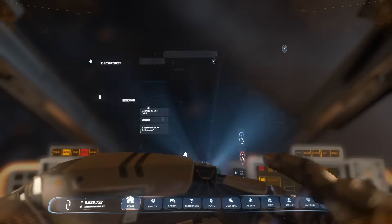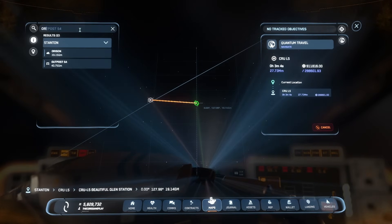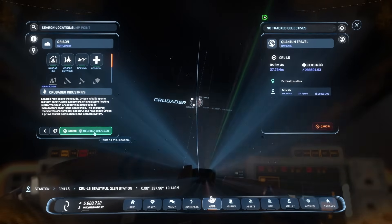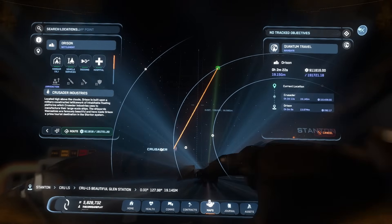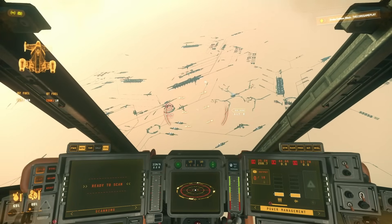For our next location, we're going to go to Orison. It's not too difficult to get there — just open up your map, type in Orison, and you should be able to navigate there quite quickly. We have arrived at Orison.